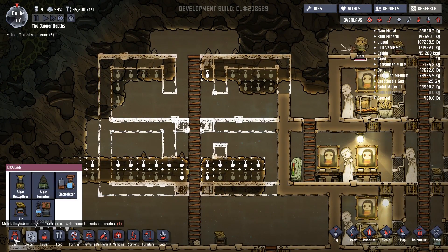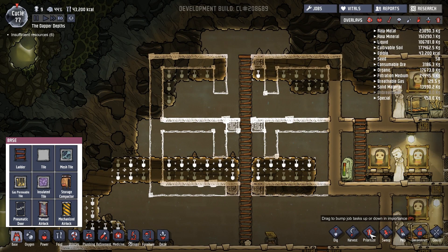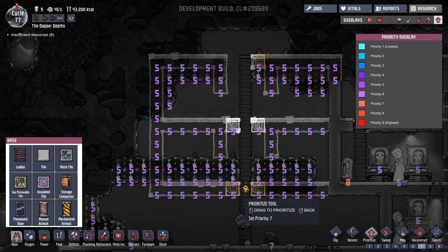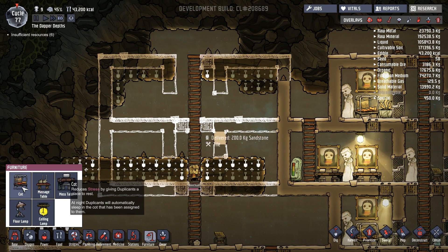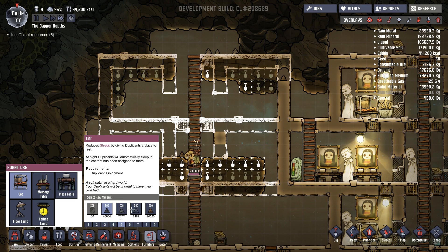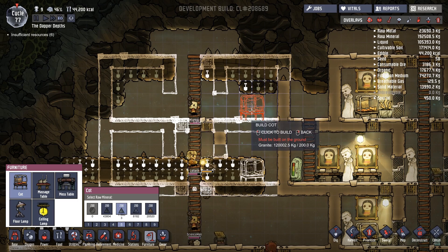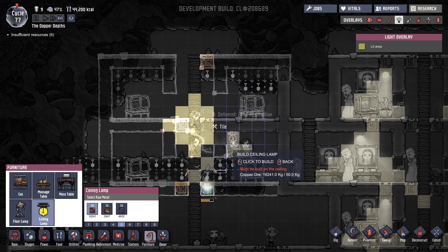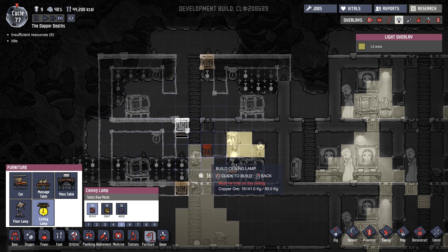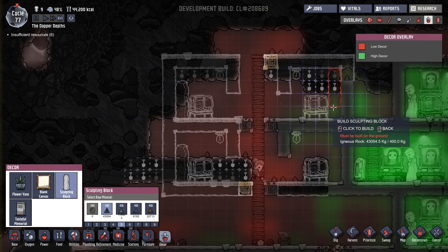I've laid down the groundwork for the rooms. All we're going to do now is prioritize them one room at a time. I care enough that we're going to put it in at priority eight — I want these rooms done fairly quickly. We're also going to need a cot. Let's go for granite since it actually looks quite nice. We'll need ceiling lights as well in each room, sculpture blocks, canvases, and plants.